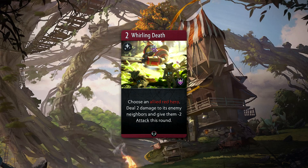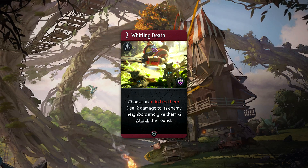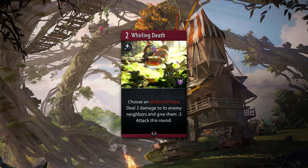Timbersaw's signature card is the 2 mana spell Whirling Death, which will deal 2 damage to a red hero's enemy neighbors. In addition, those units will have minus 2 attack for the rest of the round.